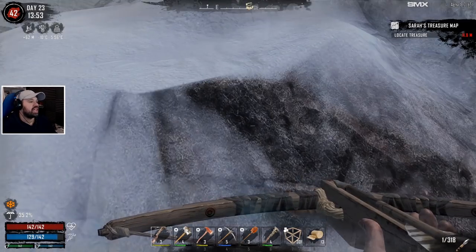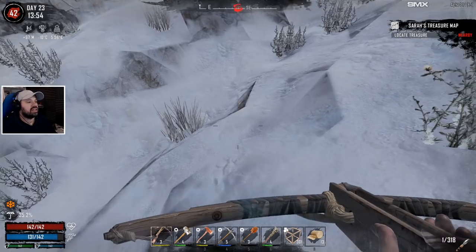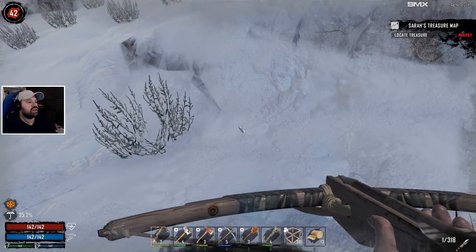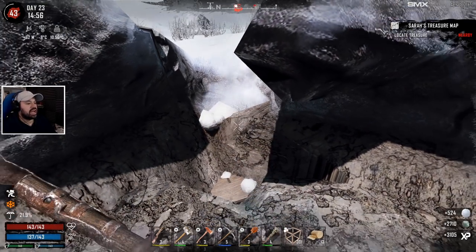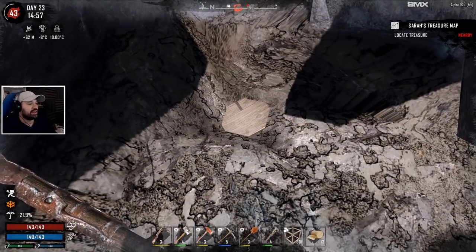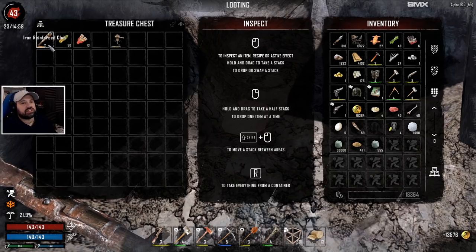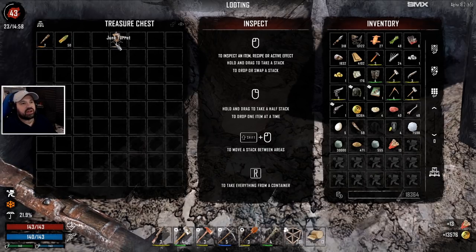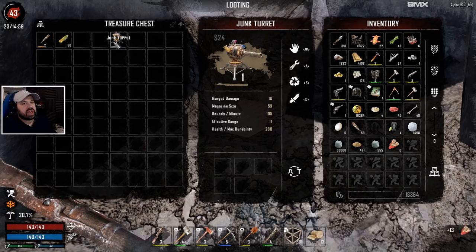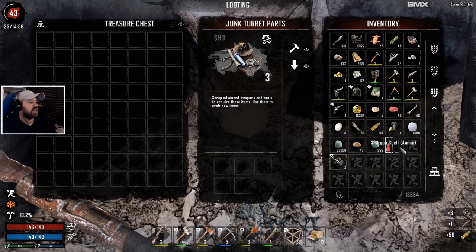Well, apparently it's somewhere around here. After how many digs? Seven and a half thousand stone, over 30,000 clay - and we do have increased resources, but still that is a lot. We got 13,500 - that is insane. And we got a junk turret which we're going to scrap, some armor and a reinforced cloak we're going to scrap as well. That is amazing. Oh, we got a jacket - that sells for 17, we could sell that.